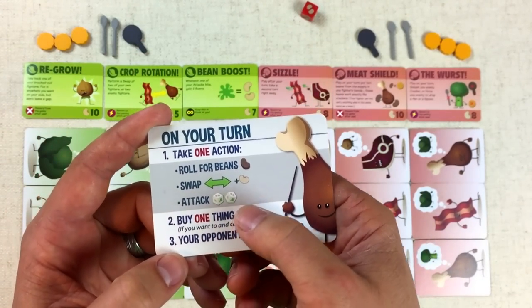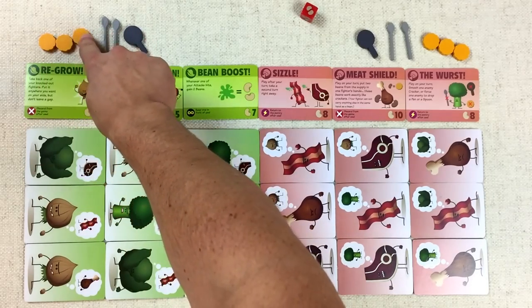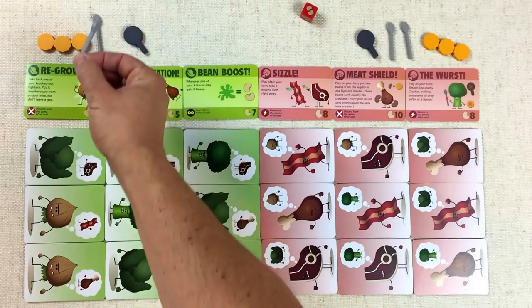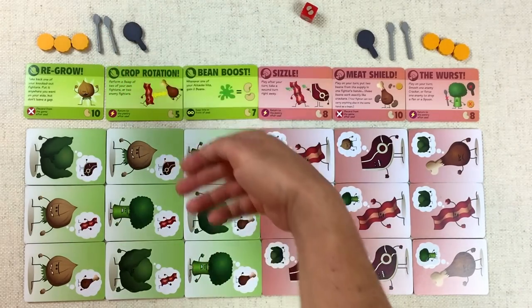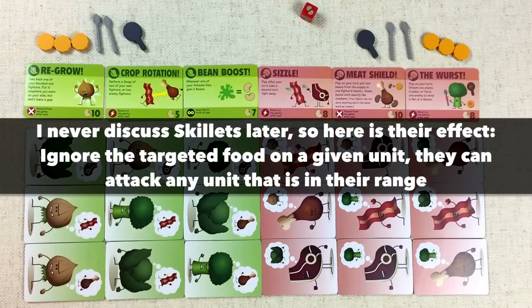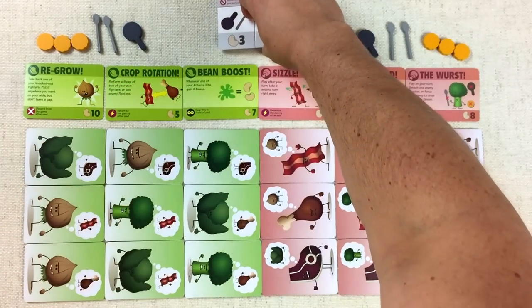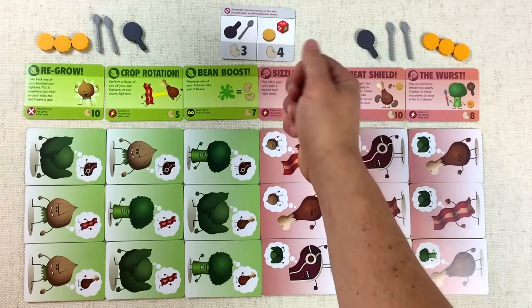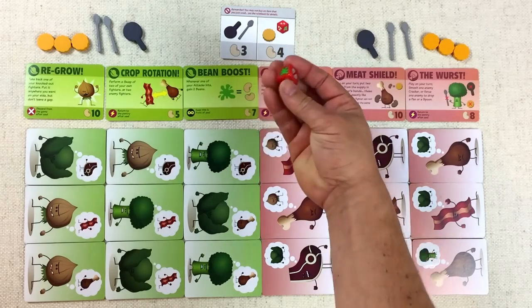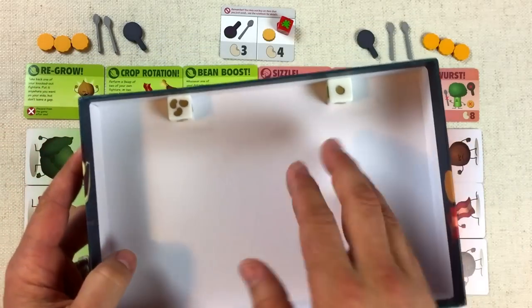Once you do one of those actions, you can then buy something — either one of these abilities with a bean value cost at the bottom, or some of these items. These are crackers, which are shields and let you take more damage. We have spoons, which act as spears that you can throw across to the other side. And then these skillets can modify the abilities of specific soldiers in your army. This card shows us how much various things cost: the spoon or skillet both cost three beans, the cracker and this extra die cost four beans — and this extra die is one-time-use but much better than the basic dice.